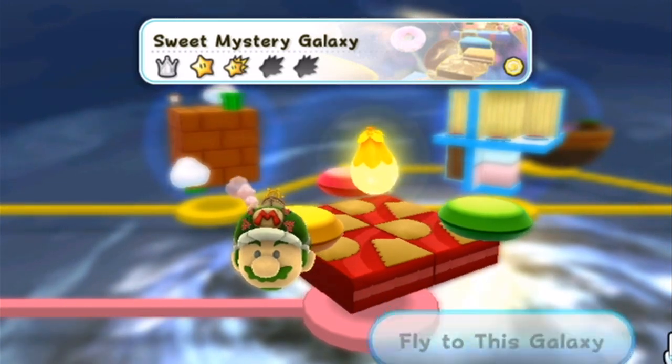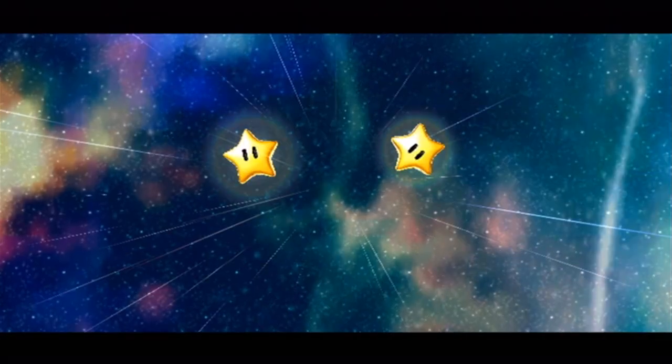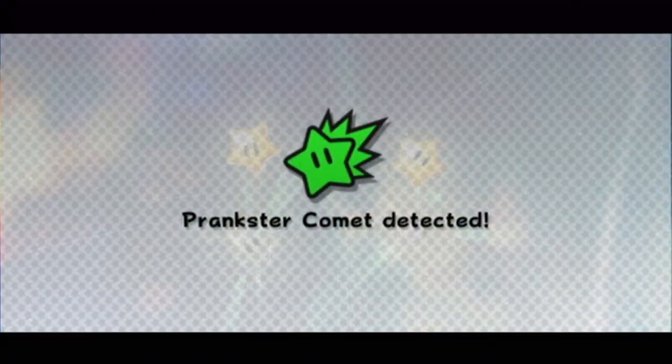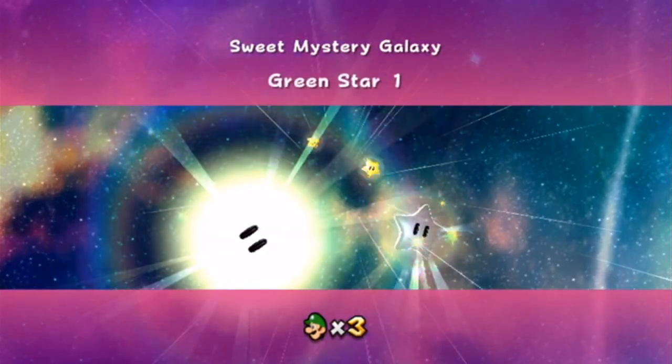Now let's head over to Sweet Mystery Galaxy and get some green stars. I was trying to do alliteration — glistening green stars, there you go.